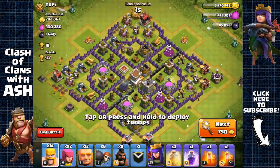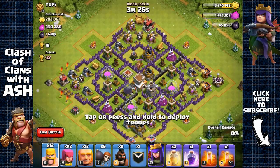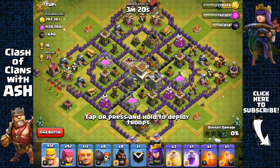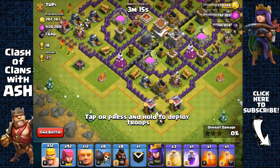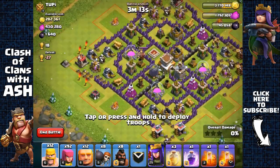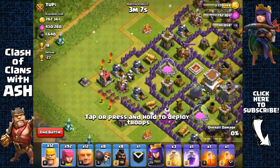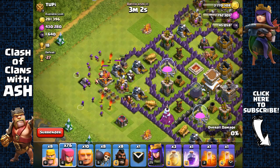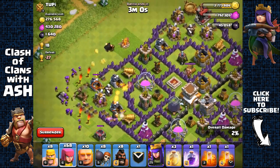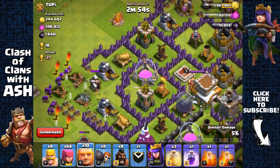Here we have a Town Hall 8 base with lots of resources inside the collectors and storages. I'm going to show you how to get if not all, then most of the resources inside this base. I'm going to start by attacking on two sides and then penetrate inside the base from one direction. Attacking from this side — giants, some barbarians, and a bunch of archers — to get resources from these collectors. My main target is the resources from these collectors.